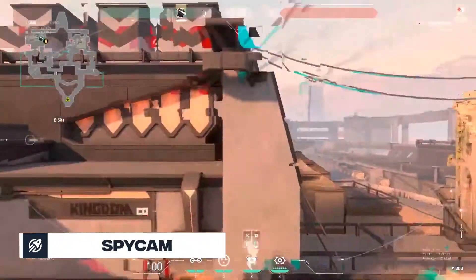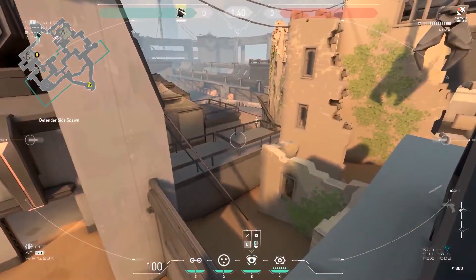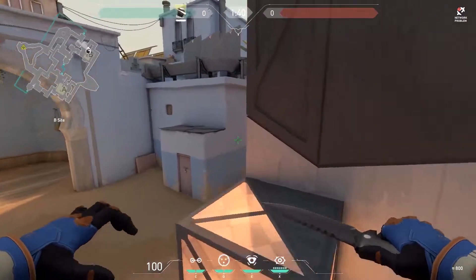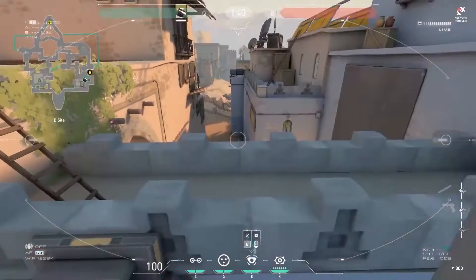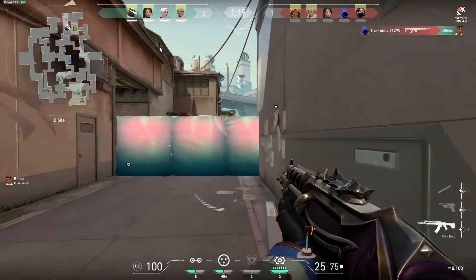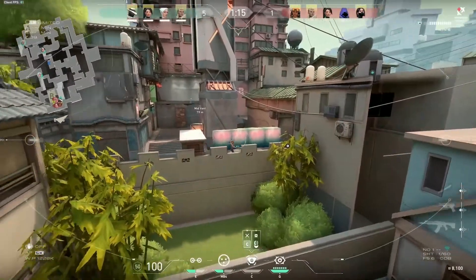Spy Cam. Cypher's ability Spy Cam is exactly that — a spy cam. When equipped in your hand, using crosshairs to aim, you're able to throw the spy cam and place it at your desired target. Once the spy cam is placed, you're able to take control of it, look through it, and shoot marking darts that reveal the location of any agent that is marked. There are only three ways your spy cam can be removed: if you choose to pick it back up, it's destroyed, or if the round ends.